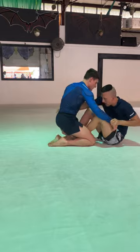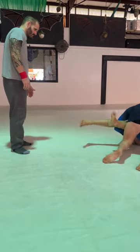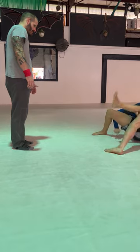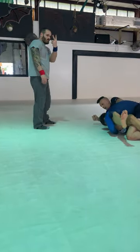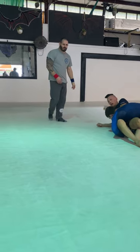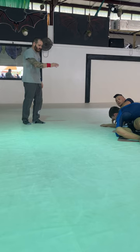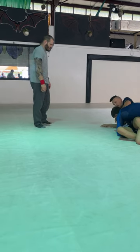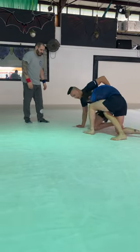All right, Nick. Control. Push his head — push his head back to the other side. Get your guard back. There you go. Keep control of his head. Frame his shoulder and his head. Keep shrimping your way out.